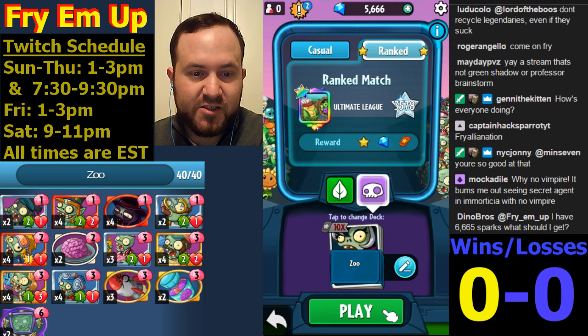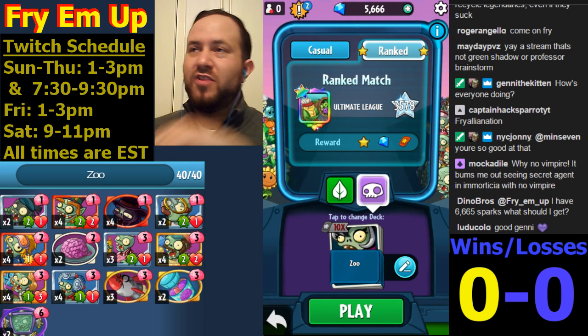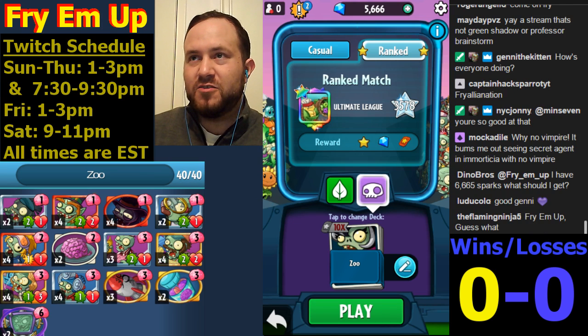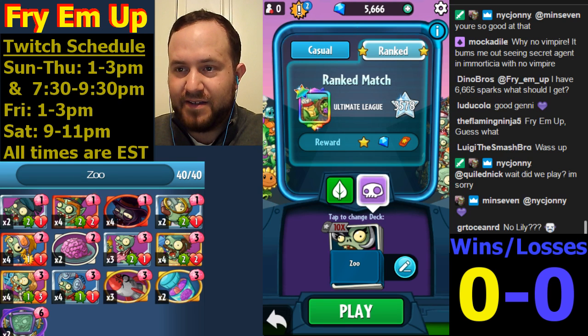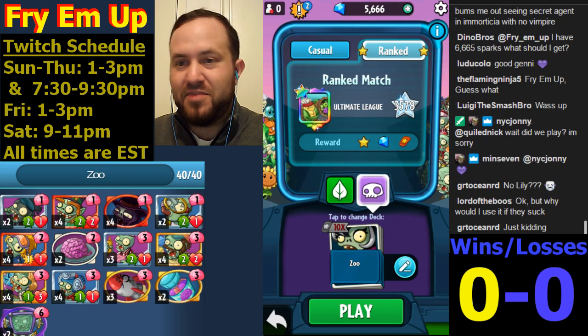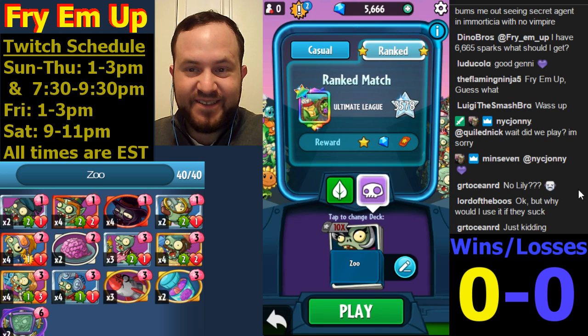You have 6,000 sparks - what should you get? Get some pine clones. If not, go for teleport, valkyries, and tricksters. Teleports and valkyries would be the next choice. If you have two dandelion kings, get a third one. You can look at my top tier cards - I have two videos, one on the top zombies, one on the top plants. Those would be great ones to get. I don't think you can craft lily yet though.